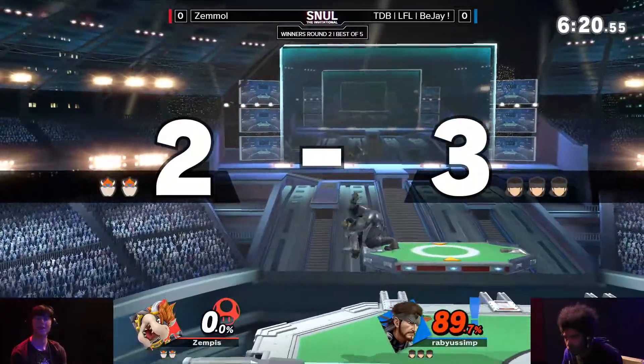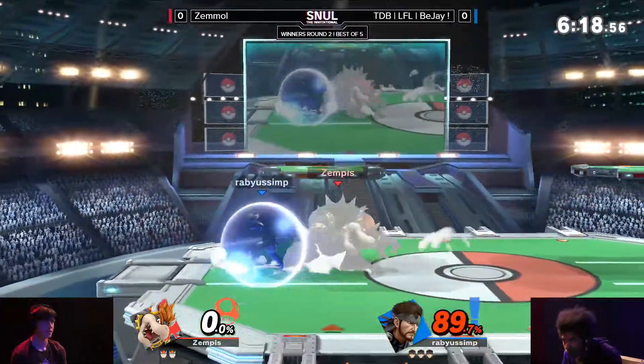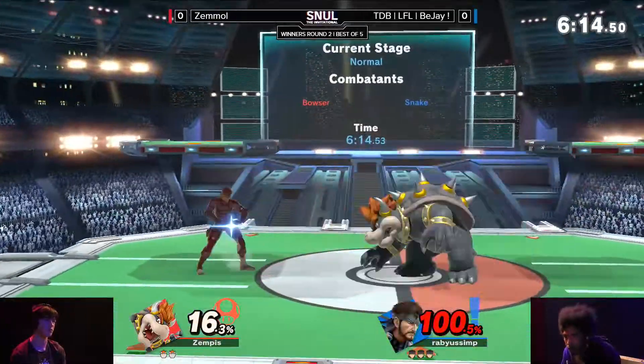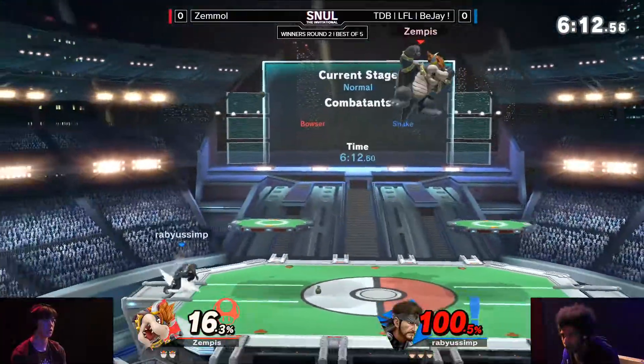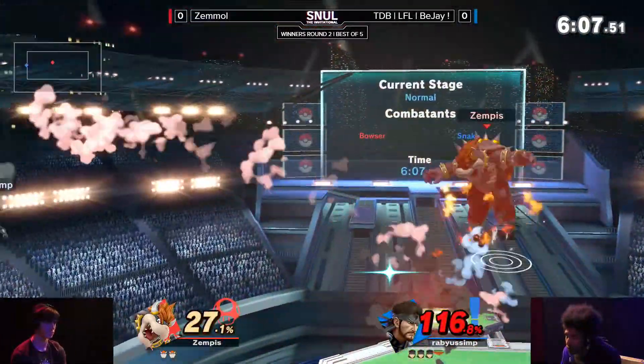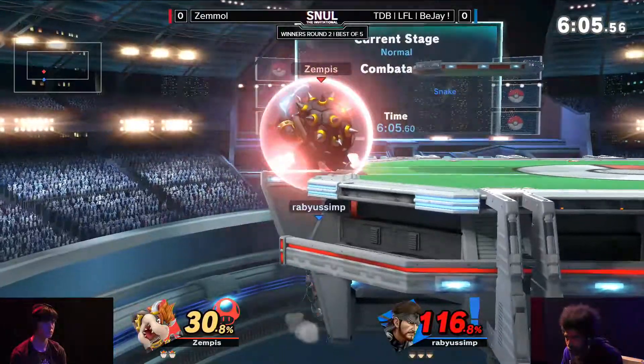Landing can be quite difficult. That down air is a good option — I think it does go through the up smash. But it's still kind of a risky option, especially with the up tilt in mind. He has to really be particular in his options to get back to the stage.